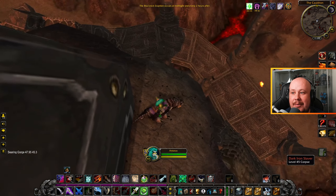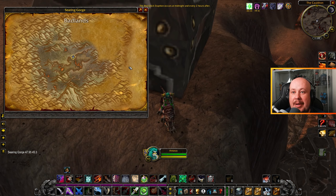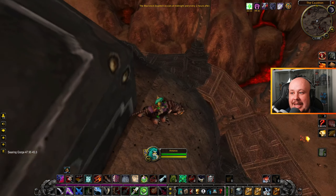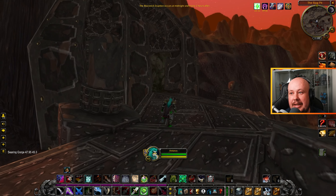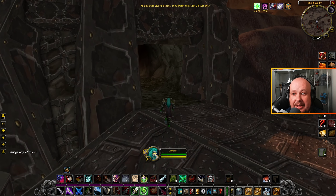Here you've got a little platform that you can drop down to from above, so you want to come down to this from the northern side. From this lower platform, we're heading around to the eastern entrance over here to head into the Slag Pits.